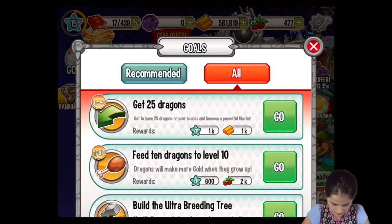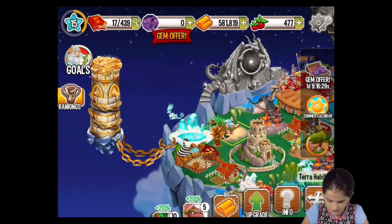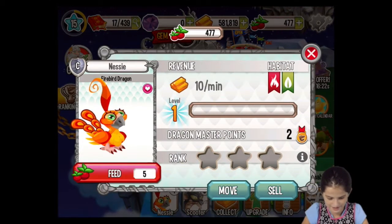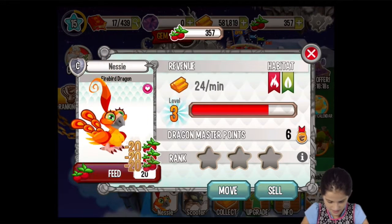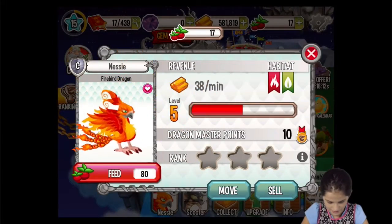What is all this? What are recommended? Feed 10 dragons to level 10. I fed Junior to level 10 — Junior is level 10. I got the cat dragon. Nessie is the Firebird Dragon. Let's upgrade Nessie. She's so cute. Oh my gosh, she's starting to turn ugly now — not ugly, but cool.